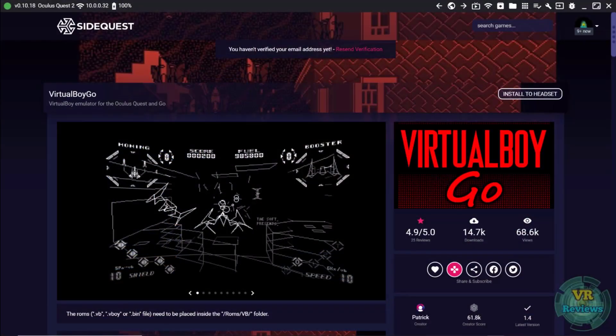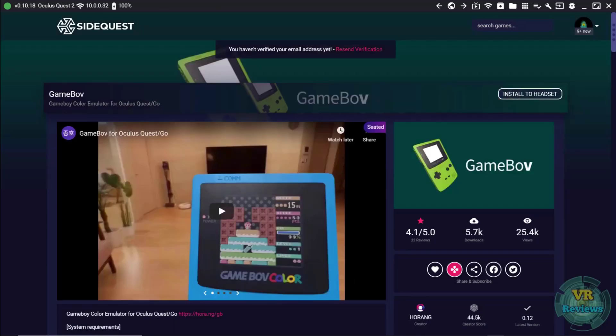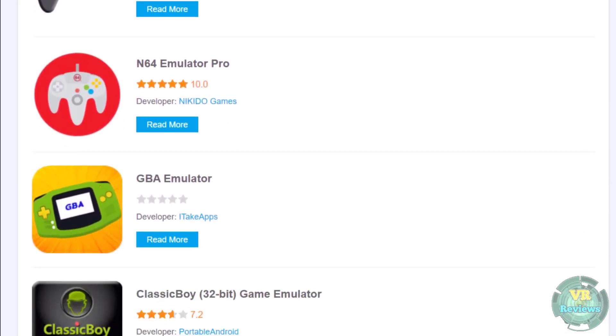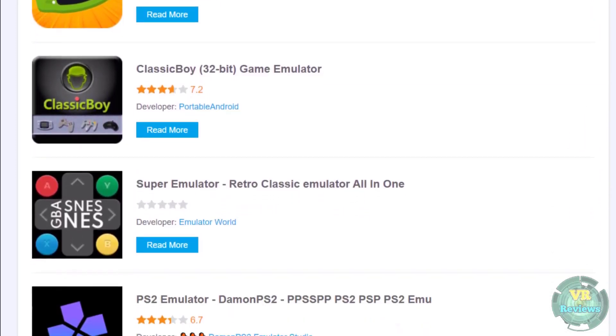Welcome to part 3 of my Oculus Quest emulators series. In part 1 we looked at emulators that you could sideload onto your Oculus Quest using SideQuest — these are designed specifically for the Quest and once sideloaded you don't need a computer to play them. In part 2 we looked at Android emulators that would run on the Oculus Quest, which also once sideloaded could be played without needing a computer.